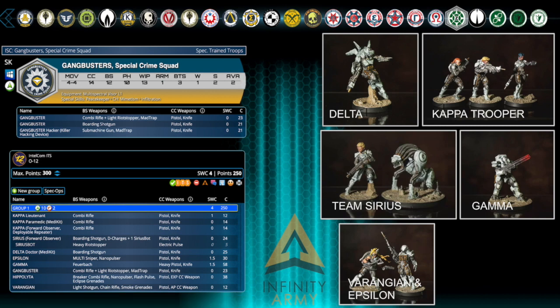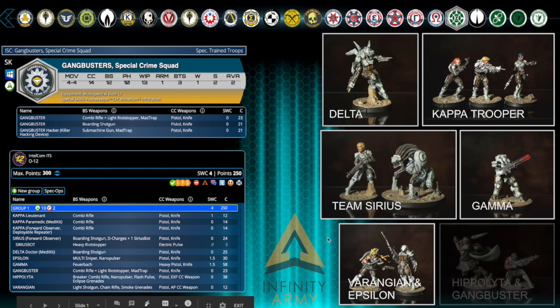I think one kill was even on an ARO — he took out the leader of a fire team who was just coming down the ladder, shot at the Epsilon, and in the ARO the Epsilon just took him out, using double ammunition I think — so twice the amount of saves for one shot. Epsilon ended up being my favourite model from this game. The Varangian did nothing apart from try to smodge and fail.